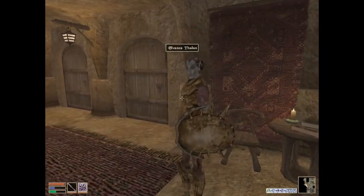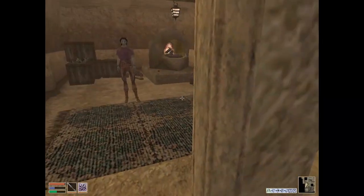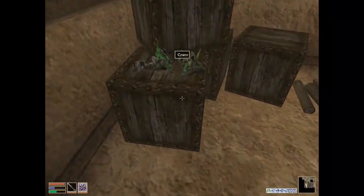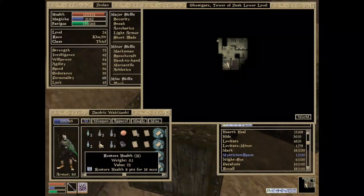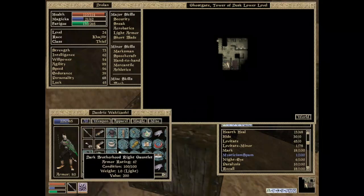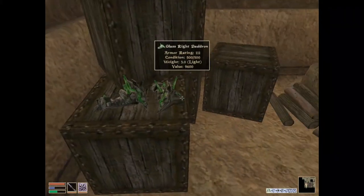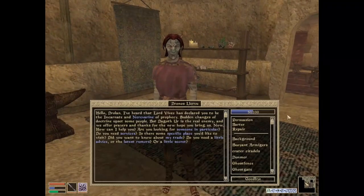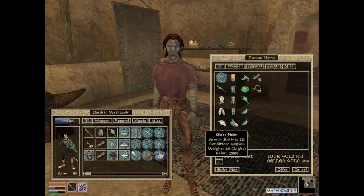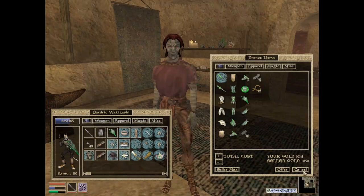Okay, who do we have here? Thalas? What is it, Outlander? Glass left pauldron. Armor rating of 111. A pauldron is a glove. Armor rating of 67. So glass armor is light. It would be superior. You do barter. Now the question is, do I want to barter? Or do I just want to be a thief?